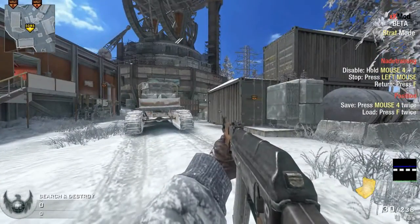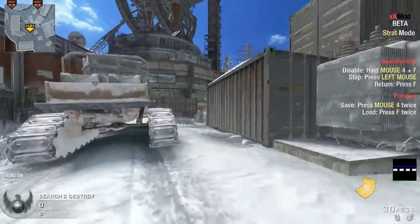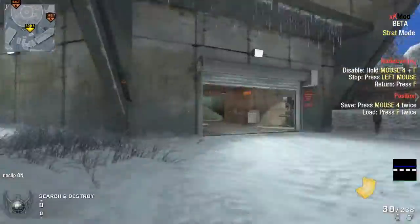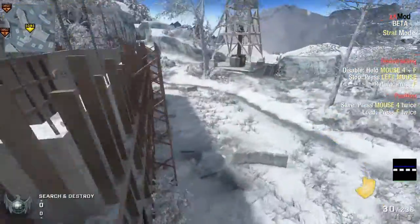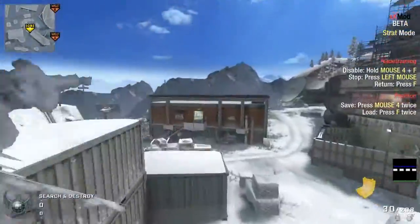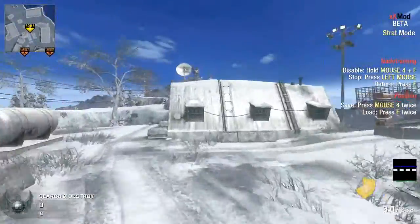Five men — what we do is basically have two guys push up through this control room, two guys play around the outside field area, and one guy covers our back from here.